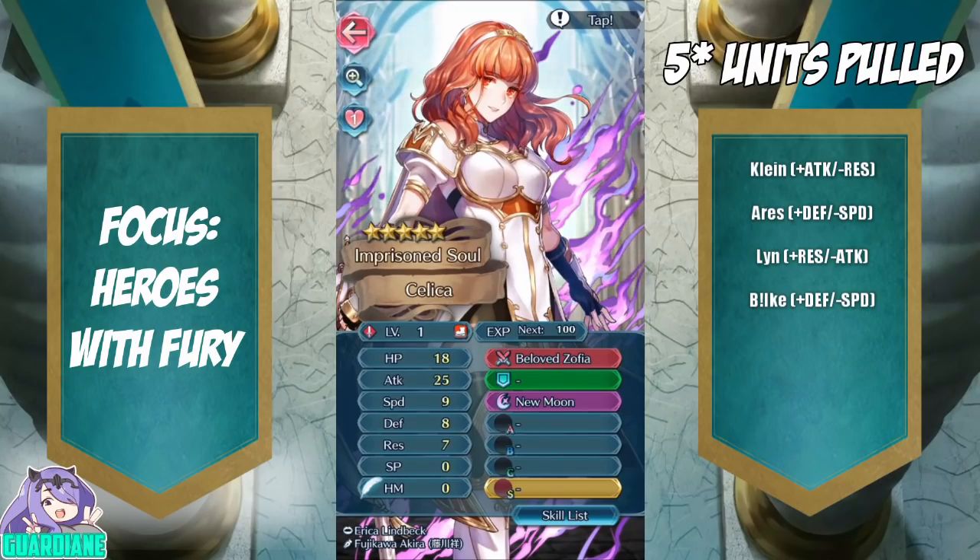Let's pull her up here. Okay, it's actually neutral HP, neutral attack, which is great, neutral speed, neutral defense, and neutral res. This is a completely neutral Fallen Celica — that's awesome!